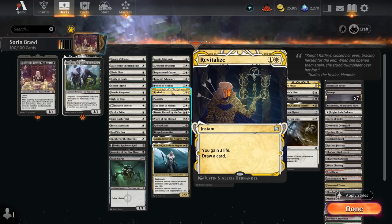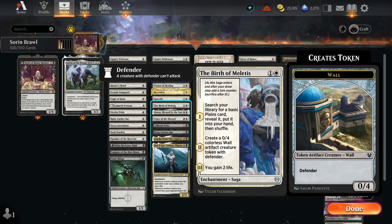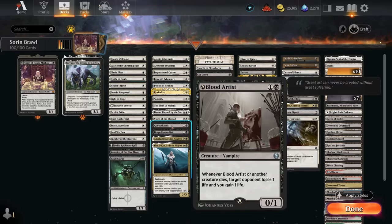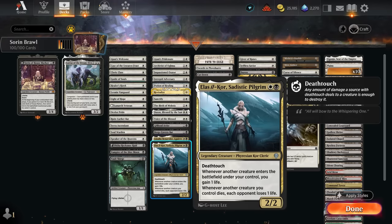Potion of Healing and Revitalize are similar — gaining three life while drawing a card, making it easy to transform Sorin. Sanctify can destroy an artifact or enchantment and gain three life, a perfect way to transform Sorin while slowing the opponent. Birth gets us a Plains, makes a Wall, and eventually gains two life. Daxos triggers when creatures enter on our side or die, gaining a life. Blood Artist gains life and makes the opponent lose a life whenever any creature dies, playing well with all our removal. Sadistic Pilgrim triggers when creatures enter and can drain the opponent when our creatures die. Lots of variations on the same effect.